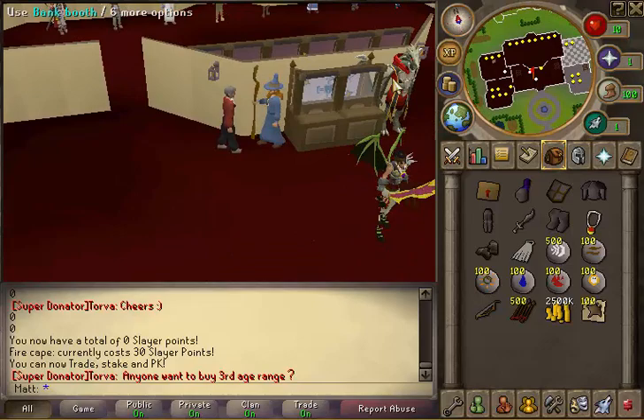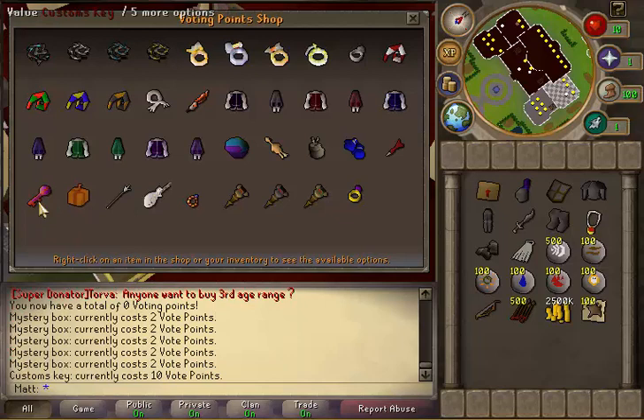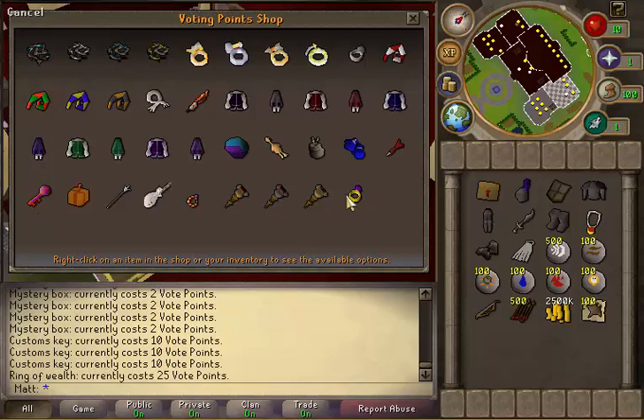Also there's the voting shop. When you vote you get two voting point tickets and a million GP. The best thing to spend them on is a mystery box or custom keys. Ring of wealth is also nice. Whips are pretty obsolete because there's a lot of brutal whips out there.